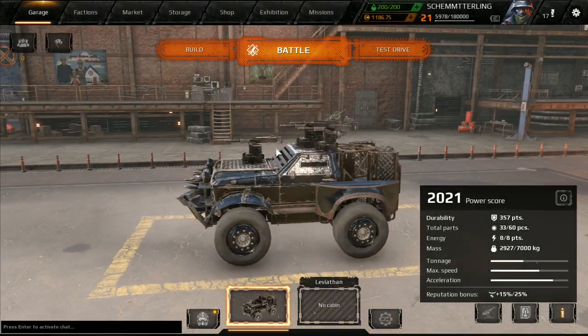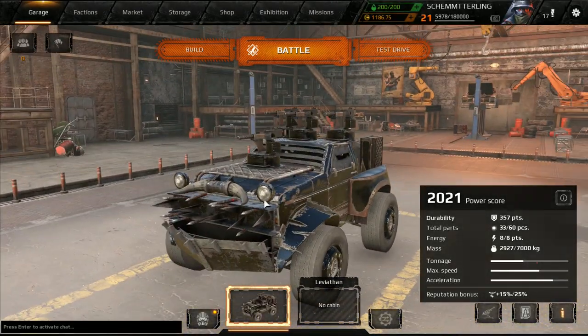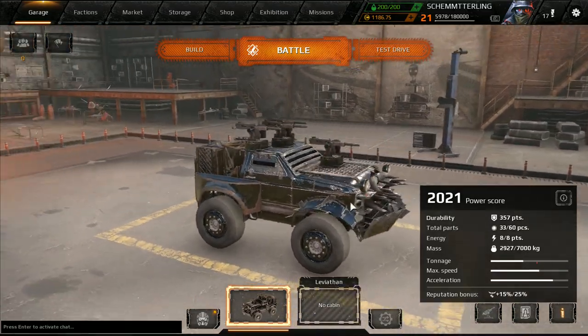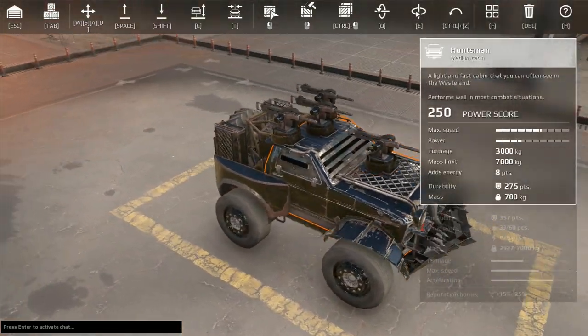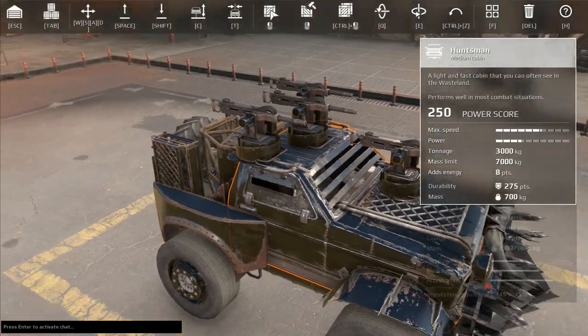Hello guys and welcome back to Crossout. Today I will be focusing on low power score builds for you guys that may be new to Crossout. This build is very basic — it uses the Huntsman's cabin.